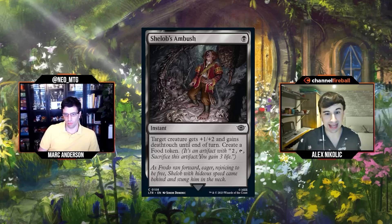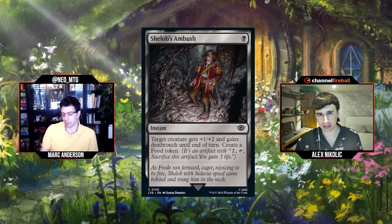Next: Shelob's Ambush, single black mana for an instant: target creature gets +1/+2 and gains deathtouch until end of turn, and you make a food token. Heck yeah — a value trick! Usually value tricks cost two or three mana, but one mana you're going to win a lot of combats with +1/+2 and deathtouch. Win a combat and get a food for one mana. Your 1/1 can eat their 6/6, or this can counter a fight spell. I'll go C plus. I'm going B minus — that's a good trick!